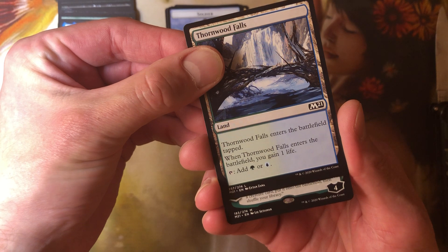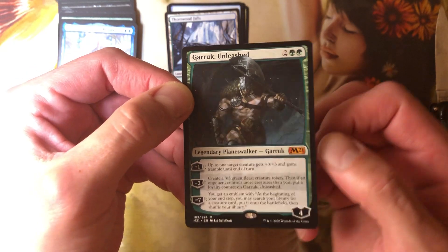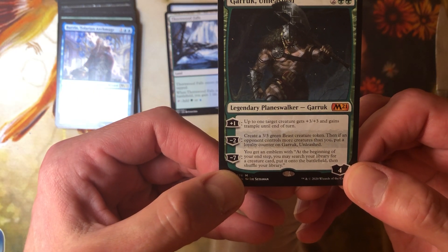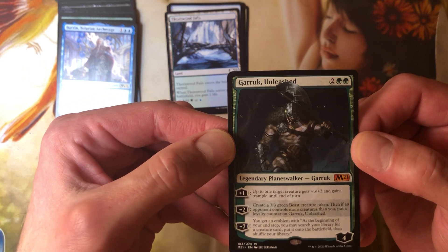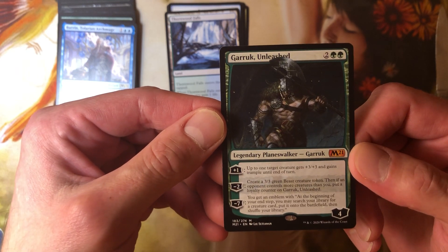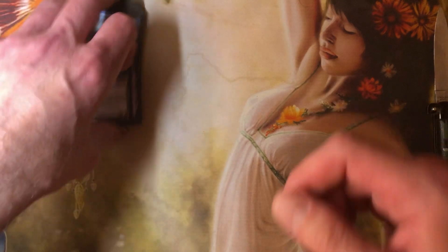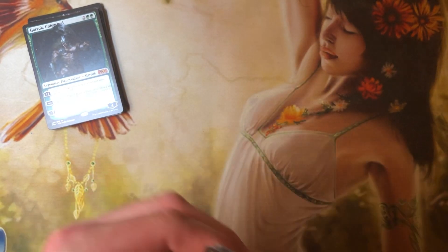We have a mythic — looks like a green one. Is there a Nyssa in this? Nope, it's Garrick. Garrick Unleashed — I believe this was the Garrick that Scott played against us last night. Here it is: at the emblem, at the beginning of your end step, you may search your library for a creature card, put it onto the battlefield, then shuffle your library. This is the second one of these I've opened. When this enters the battlefield with Doubling Season out, it enters with eight loyalty counters and you immediately get the emblem. It is horrible — shame on you.